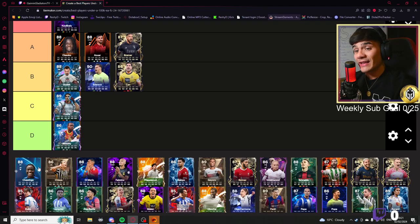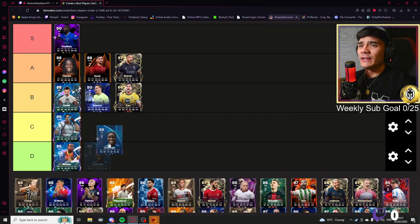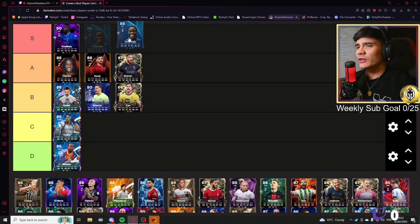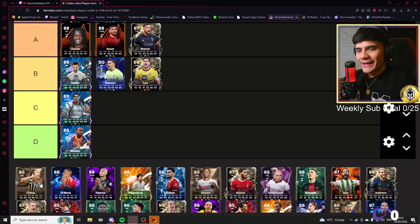Chawinga — I've heard good stuff about her: 93 pace, 87 shooting, 87 dribbling and 81 physical. Quick Step plus as a play style — that is pretty litty. Considering her price, I think she belongs really high.